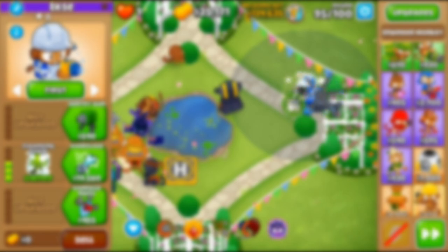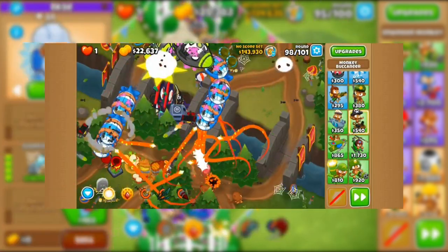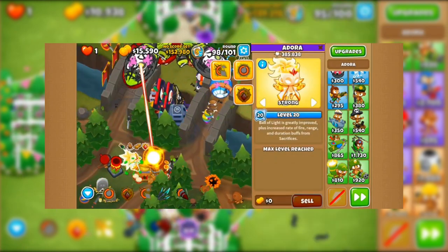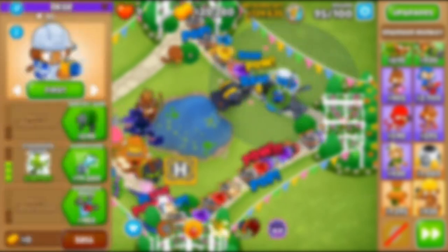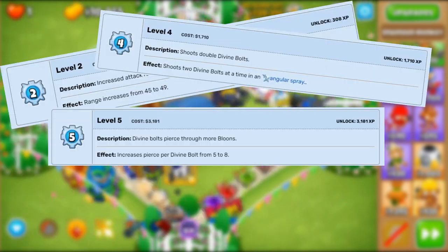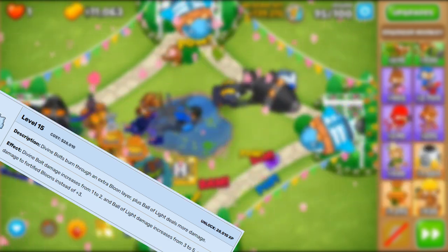Adora is quite a unique hero. Her main role is that of a selfish main DPS, excelling in the late game after you get her to level 20. Adora costs $1080 on Chimps mode and shoots out Seeking Beams of Life for her main attack. Her levels gradually increase her offensive capabilities, increasing range, pierce, attack speed, projectile count, and damage.